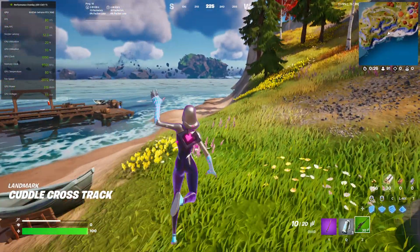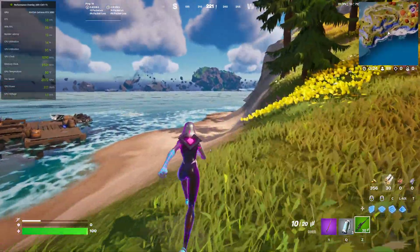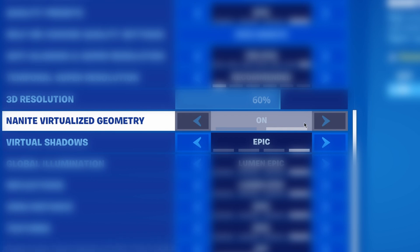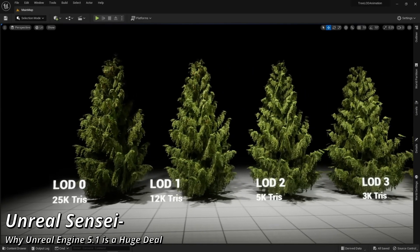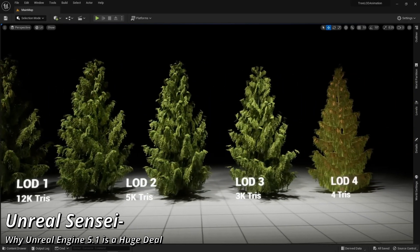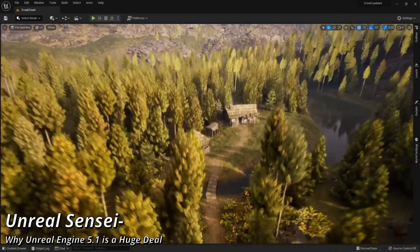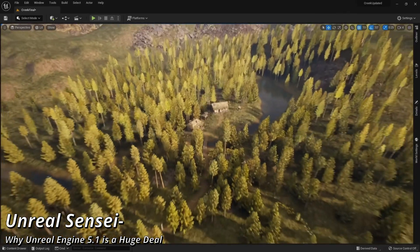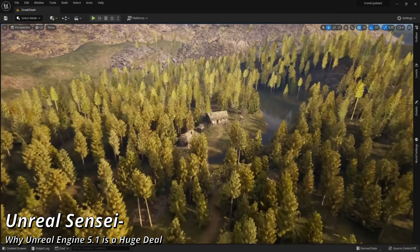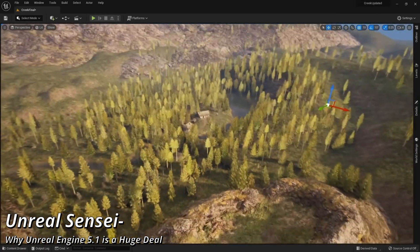The culprit of this new graphics update being so demanding in Chapter 4 of Fortnite is something called Nanite. What developers would use before are things called LODs, which stands for levels of detail. The further things get away from you, they just load in a lower and lower quality asset because you can't really tell the details from a distance. You can see by this footage it has weird issues with textures popping in and out. That's where Nanite comes in.